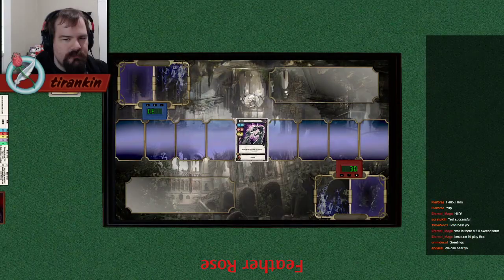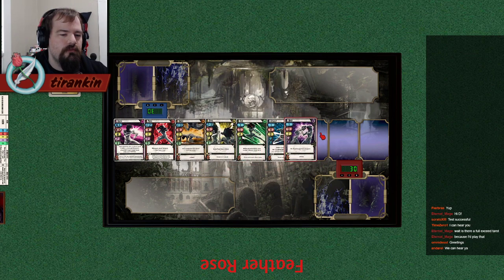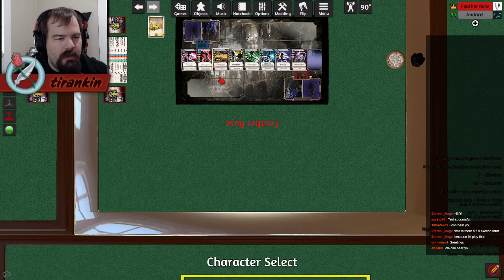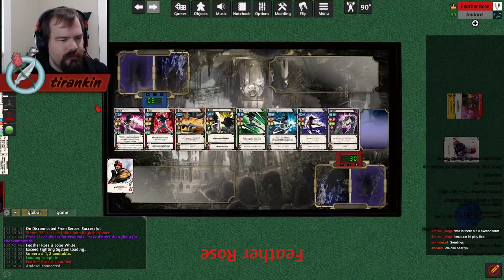Our first topic is the speed curve. These are the normals — cards that are found in every character's deck, and they are the foundation of strategy in Exceed. I'm going to grab a couple of characters and go right into it.